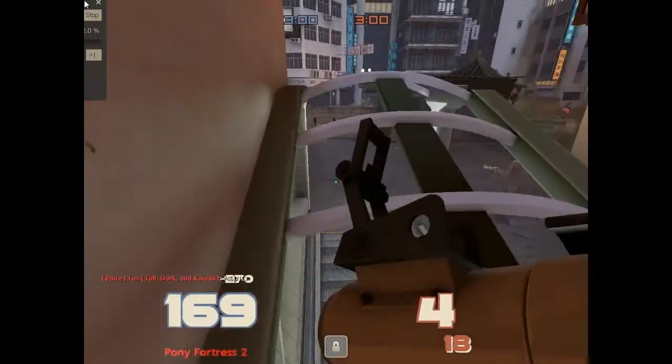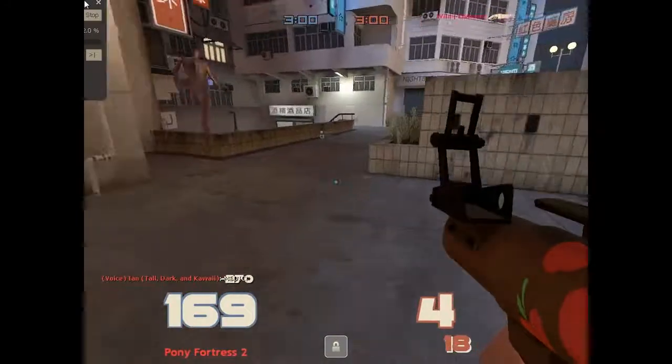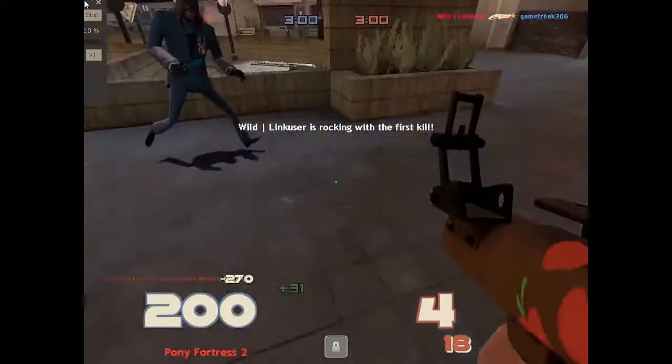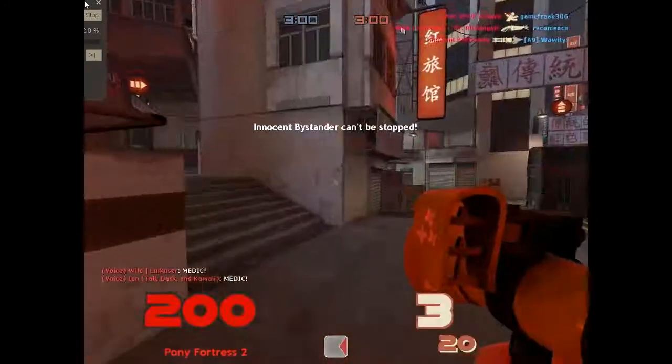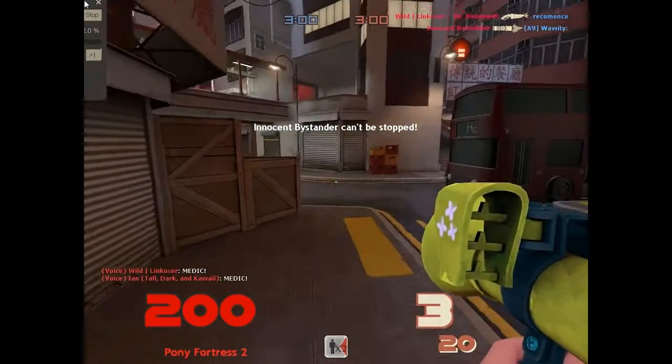Gonna be rocket jumping over here. This is the second time I'm playing this map, so I know it fairly well. That's a spy. There's a guy behind me. This is a bad situation. I'm dead. That's okay, because I'm switching to Liberty Launcher.